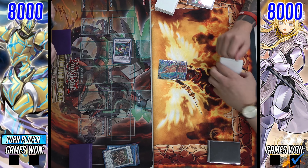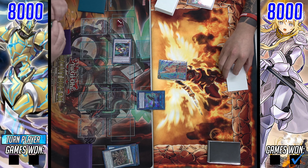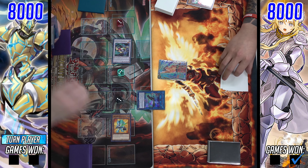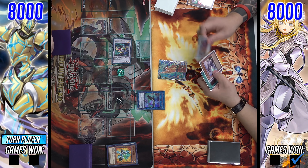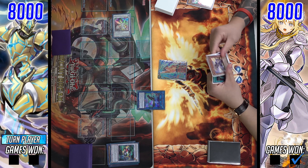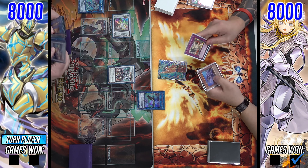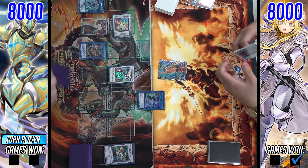I remember pulling off this combo as well in my build, going even for the machine Link — I forget its name — but it's basically just a machine Link to help you step up into Auroradon so you can keep the Formula Synchron and the Token Generator. You can say Link Cross is the problem all day, not Halka Fibrax — but the whole reason this play was even able to begin was because of Halka Fibrax resolving. If it's up to me, both Halka and Link Cross get the axe.